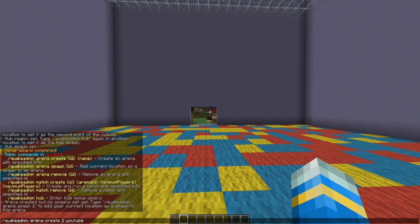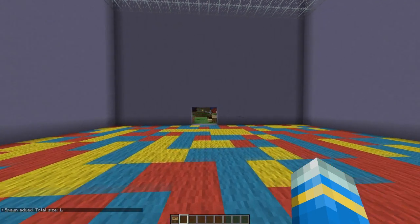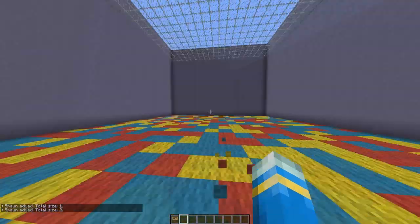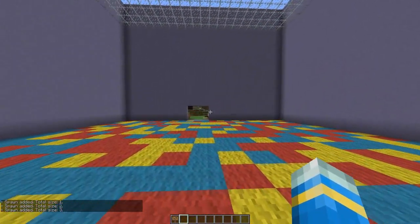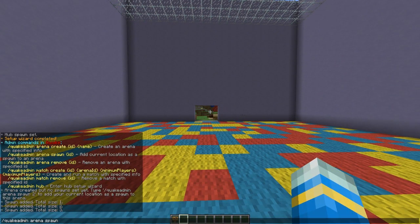Now we're going to do another command which is the same but just replace 'create' with 'spawn' and the arena ID two — do this a couple of times, let's do it three times. Finally we need to create the match, so same command but it's 'match create', the ID which is 'youtube', the arena ID which is 'two', minimum players two, max players three.